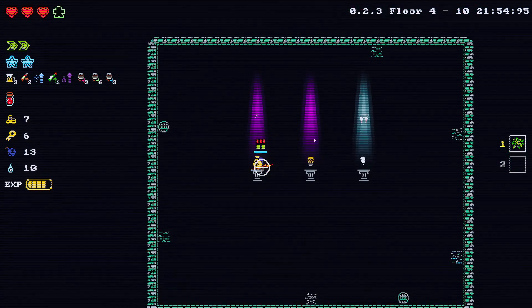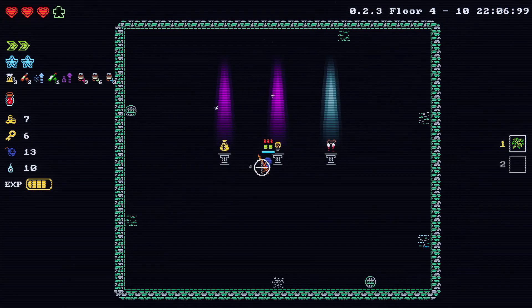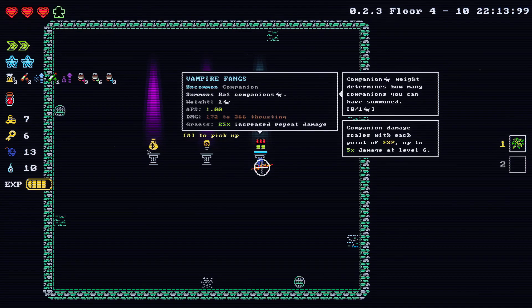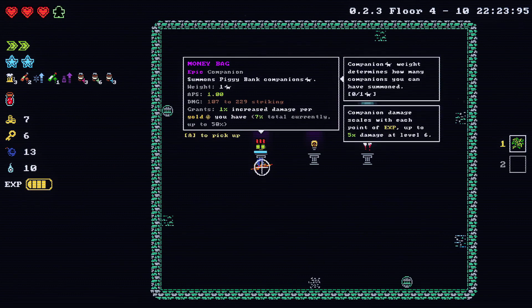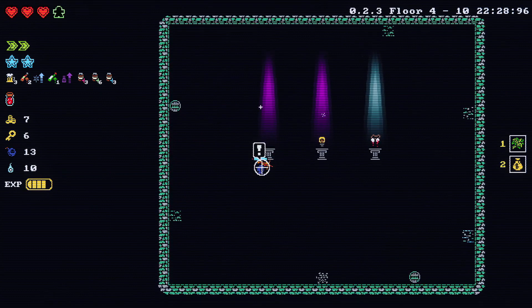This time we got a bag of money — money bag, epic companion, summons piggy bank companion. 1% increased damage per gold you have. Light bulb — summons electric eel companion, 1% increased effect of shock. Or vampire fangs companion. These two epic companions are probably better — I guess I'll get the money bag.